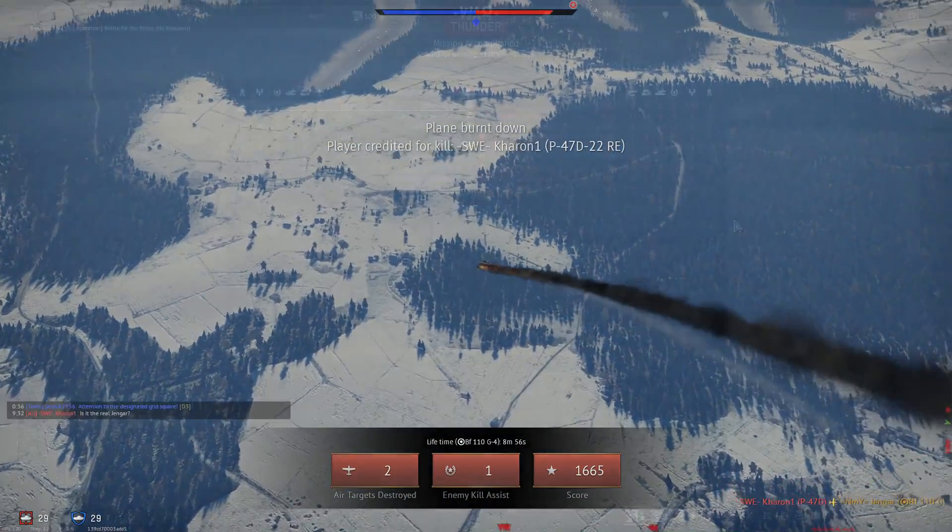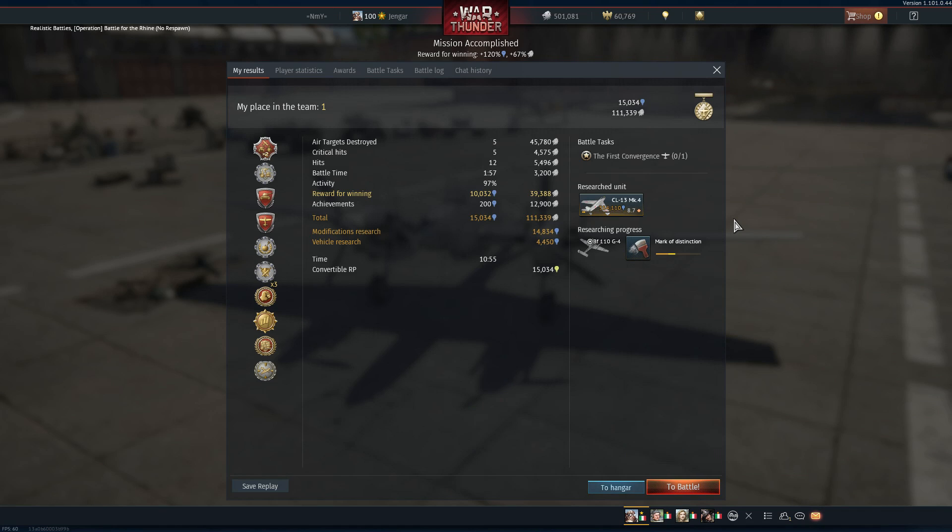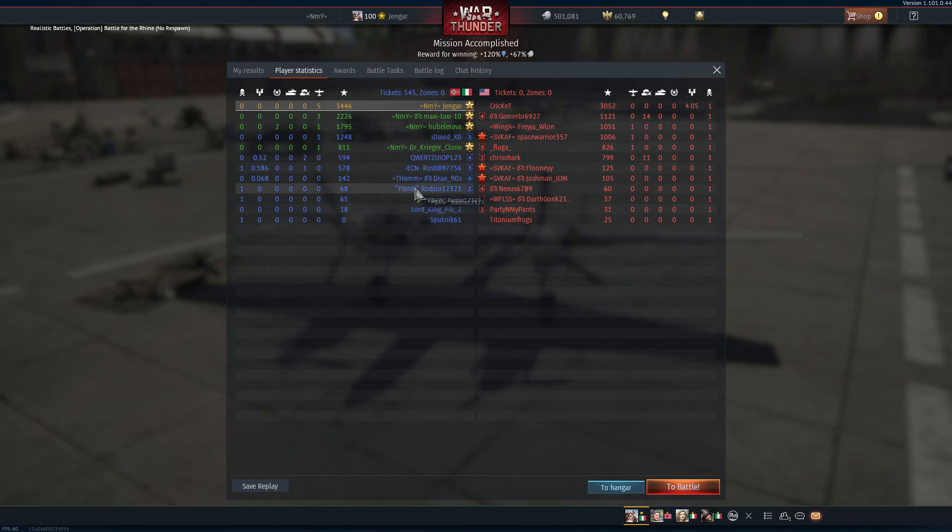But if people want to go head-on with you — big thumbs up. Let's look at the rewards for this match: final blow, survivor, best squad, terror of the sky — 111,000 silver lions and 14,000 research points. Quite nice — we got first place in the team in that match, and the whole team did well with only one kill outside our team.